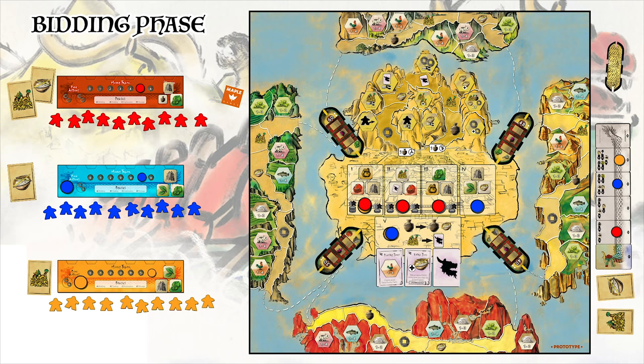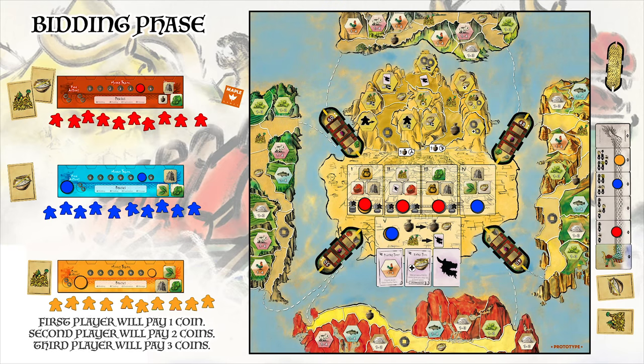Before moving on to the next phase, let's explain the significance of placing discs on top of stacks of previously placed discs. The first player to place in a stack will only be paying 1 coin in the next phase. But as players place discs on top of the stack, they will lose options in which to purchase, as stacks are resolved from top to bottom in the following phase. The higher you are in the stack, the more coin it will cost, but the sooner you will get to choose which good to purchase.